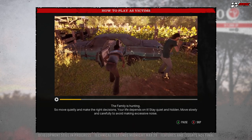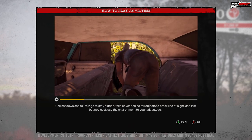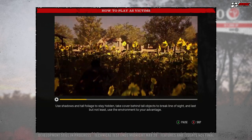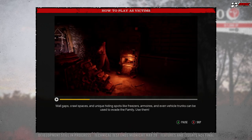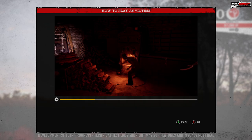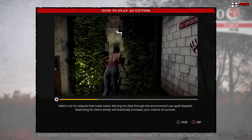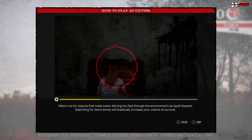Use shadows and tall foliage to stay hidden. Take cover behind objects to break line of sight, and use the environment to your advantage. Wall gaps, crawl spaces, and unique hiding spots like freezers and vehicle trunks can be used to evade the family. Moving too fast through the environment can spell disaster — searching for items slowly will drastically increase your chance of survival.